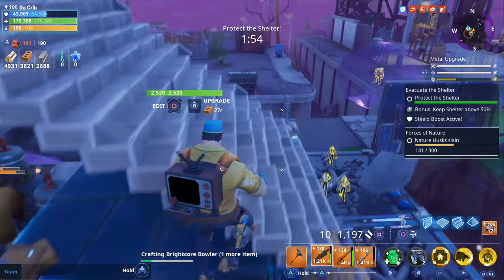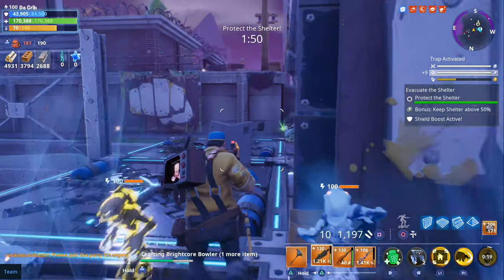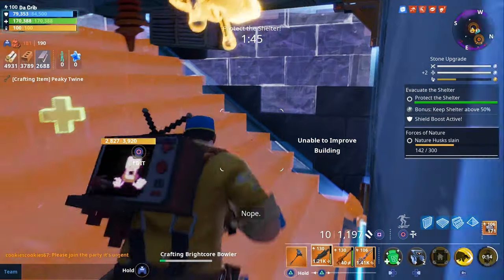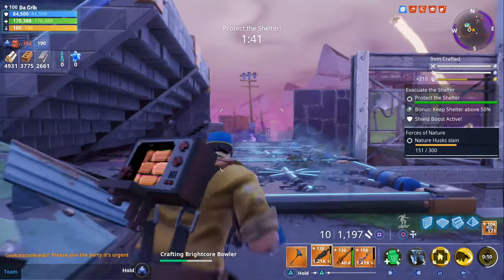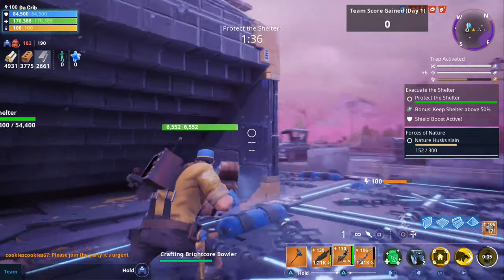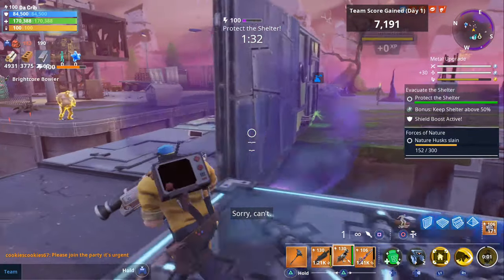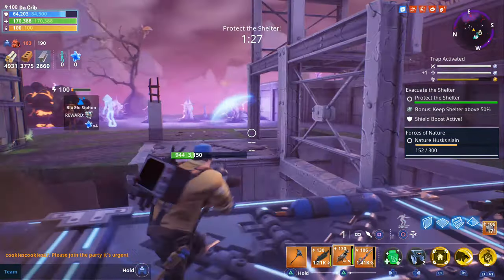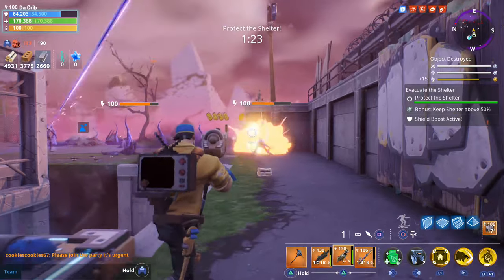We'll go ahead and craft two more just in case. We actually built with stone and metal because when I spawned in, they said that the husks were going to be water, so that's why I built with metal at first. Then after a couple of minutes they said we were getting nature, so that's why we built with both. But evidently it turned out to be nature — so they lied to me.